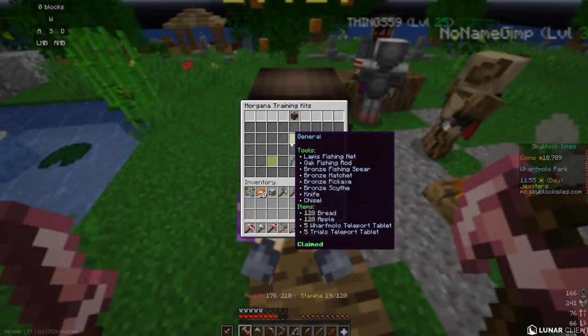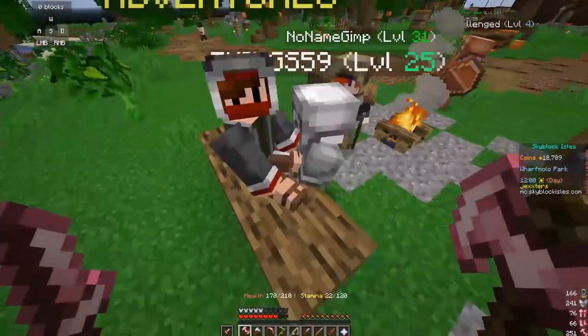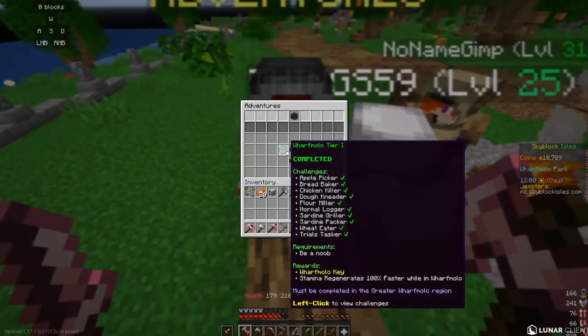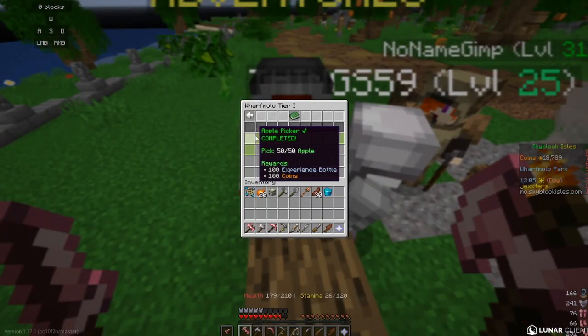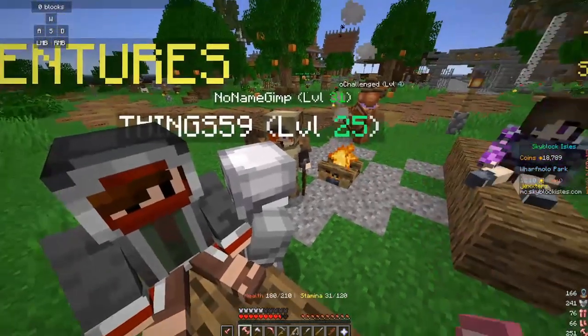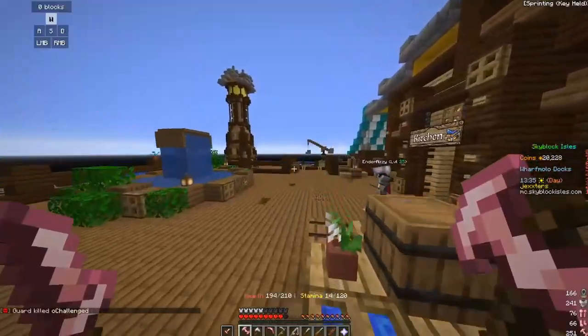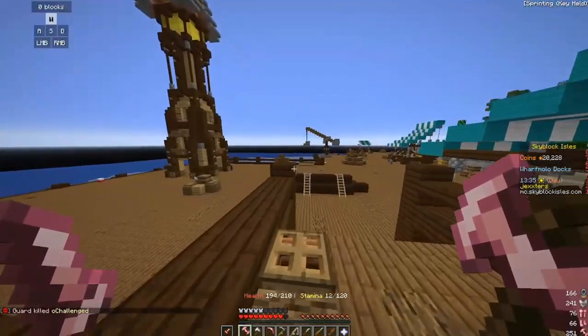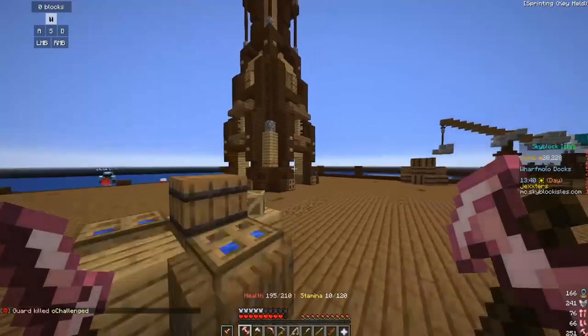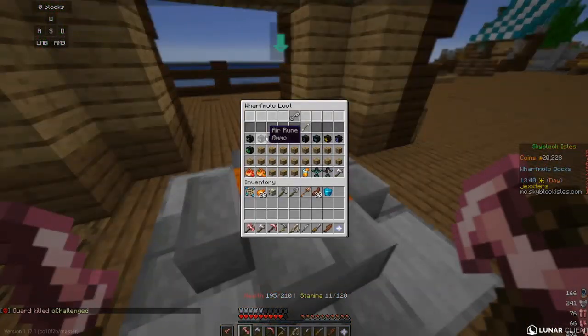Basically what he tells you is that he'll give you a free starter set which you can collect from Morgana. Another thing you unlock is adventures, which you should do as they help you get a good understanding of the game. Once completing an adventure you receive a key, which can be used on a chest at Wharf Mullow Dock for some interesting loot.